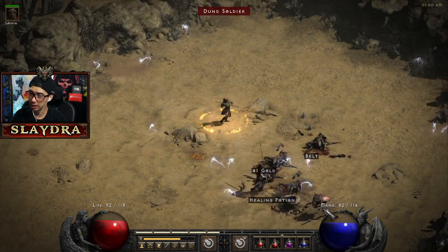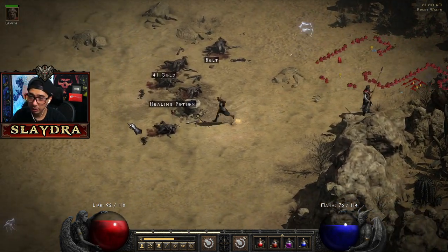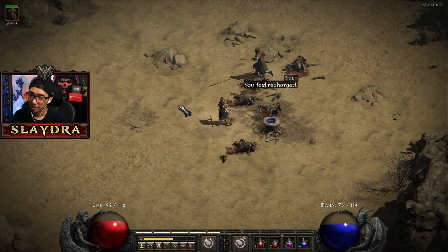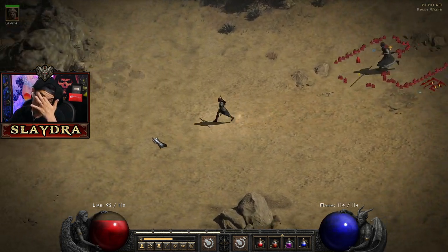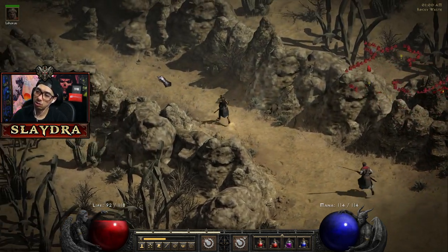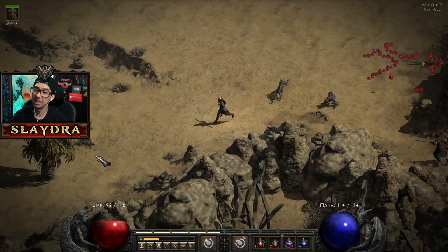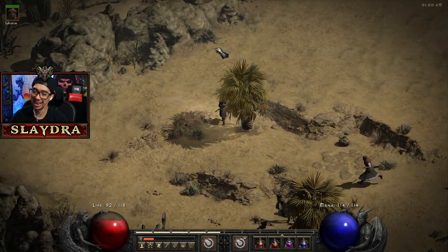These guys over here — the Dung Soldiers — when you hit them they just have lightning come out, this is no fun to deal with. Eventually though our mercenary will no longer die once we get some life leech. So we should be coming up to Dry Hills and we're going to be looking for the Halls of the Dead.